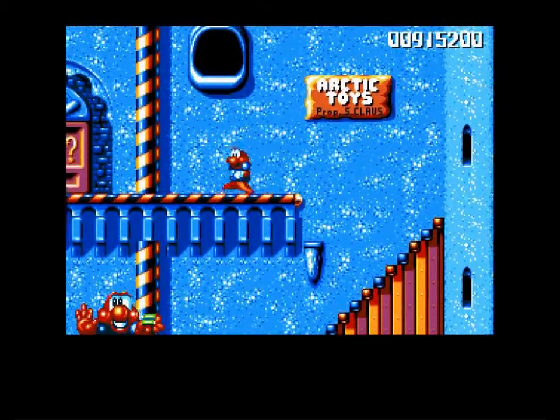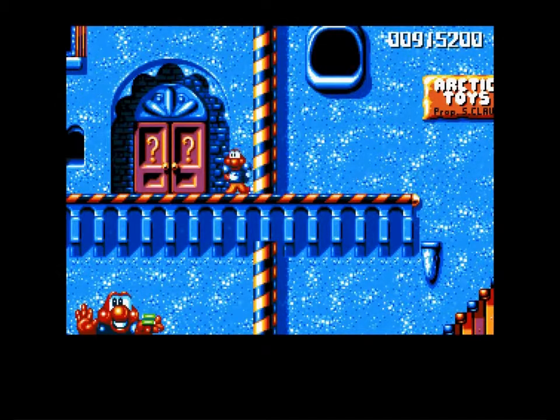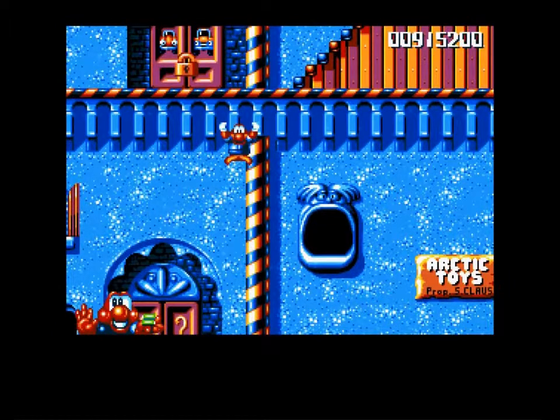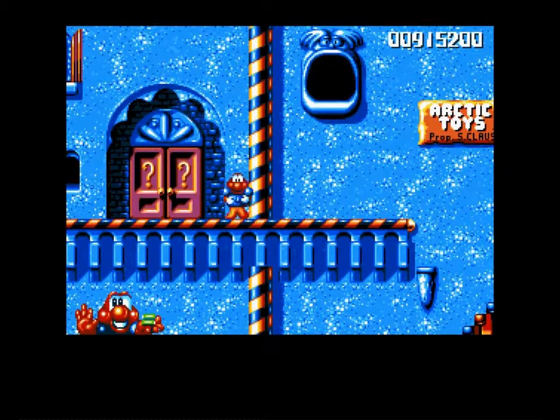I'm going to stop the video here because it's gone a bit long anyway. Next time, the padlock vanishes so we can go into the mystery door. But what could be behind the mystery door? Who is Proprietor S-Claus? And who is this Doctor Mabey that we have to find and fight? Why did he kidnap all those penguins? All these questions will be answered in the future — maybe the next video. At least we'll find out what's behind the mystery door in the next video. I hope you have a good evening, good afternoon, and good morning everybody. I will see you next time on Let's Play James Pond 2: Codename Robocod. I will see you later people, bye!